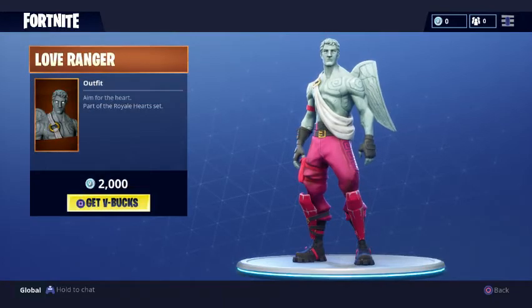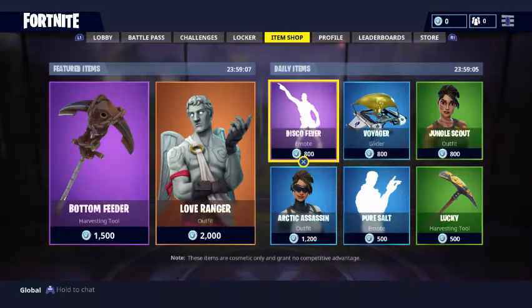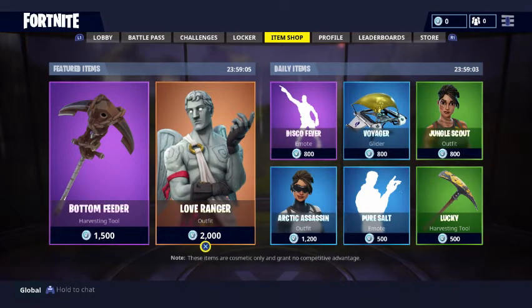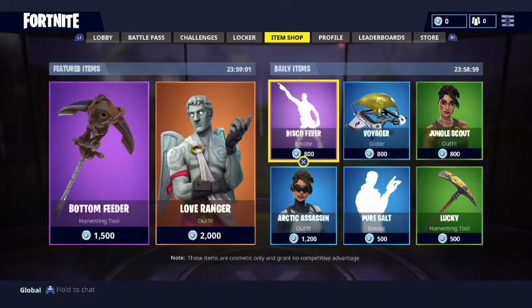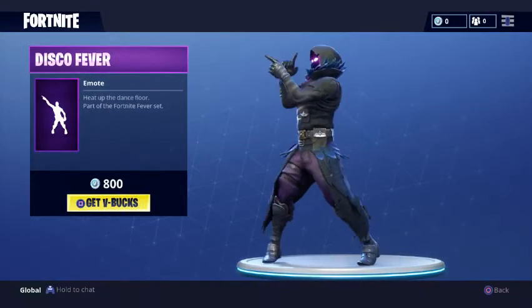The Love Ranger has returned to the item store as well, which is the costume with the wings. If you're wondering how everyone gets the wings on the backpack, it's the Love Ranger. It's returned for 23 hours, so make sure you cop that if you have the spare V-Bucks.